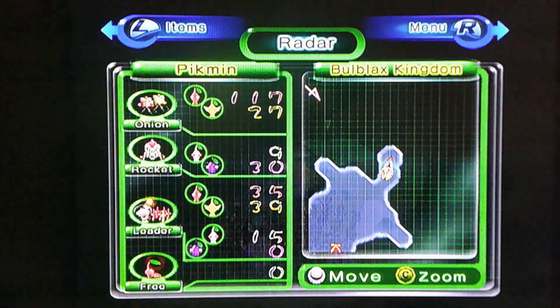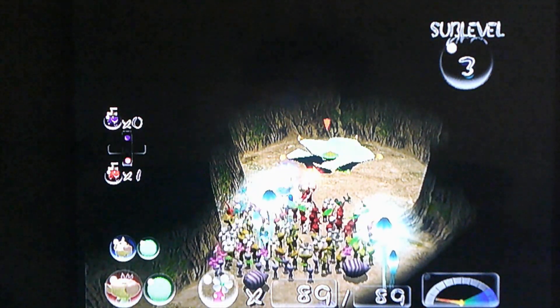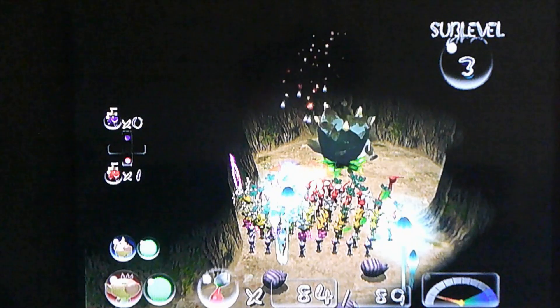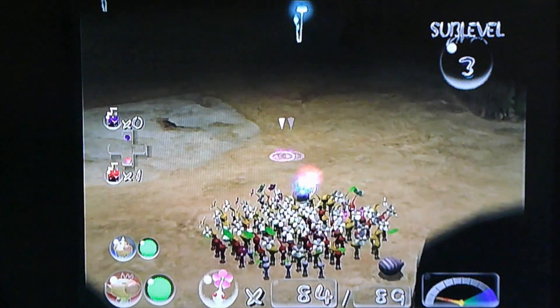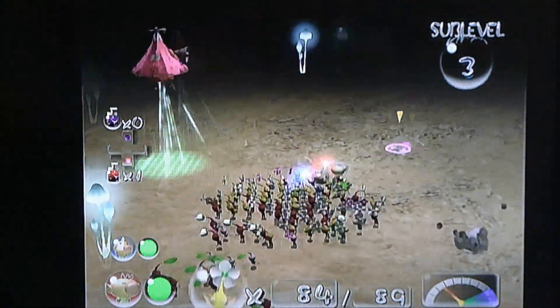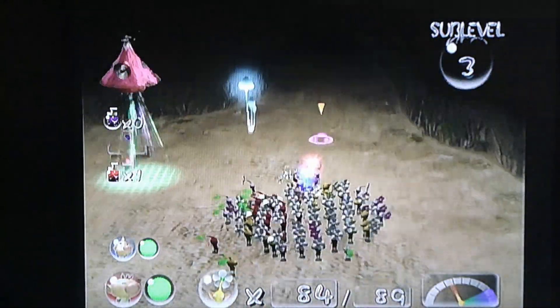Let's see what kind of Pikmin I should spare. Actually, let's spare some into this white candy pop pod — there we go. Now let's look around for any treasure. There's got to be signs of treasure somewhere.